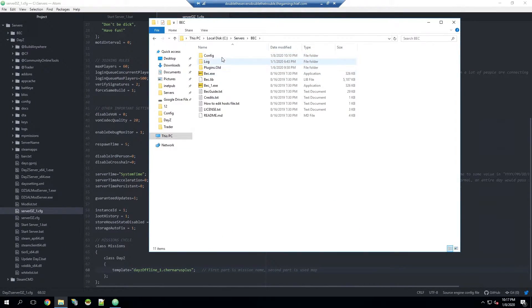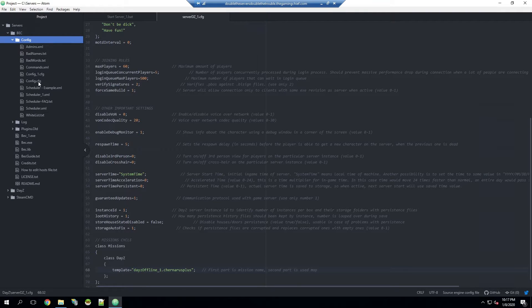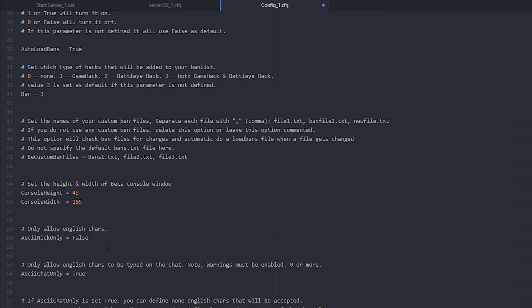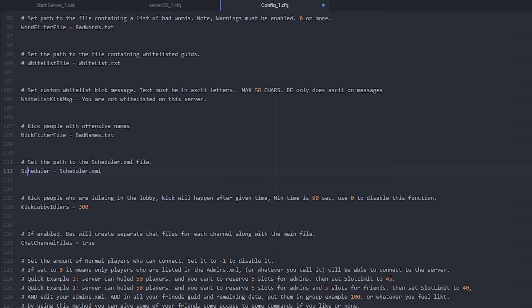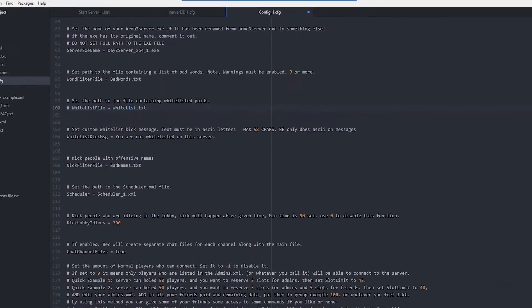Next we'll make adjustments in BEC — go to the BEC config and open the new underscore one config file. On line 15, change the game port from 2302 to 2402, since that's where the second server is running. Scroll down to line 94, uncomment that line, and specify the exe name as underscore one. Go to line 112 and change the scheduler reference to underscore one. The bad names, whitelist, and bad words files can stay the same since we didn't make copies of those. Save the file.